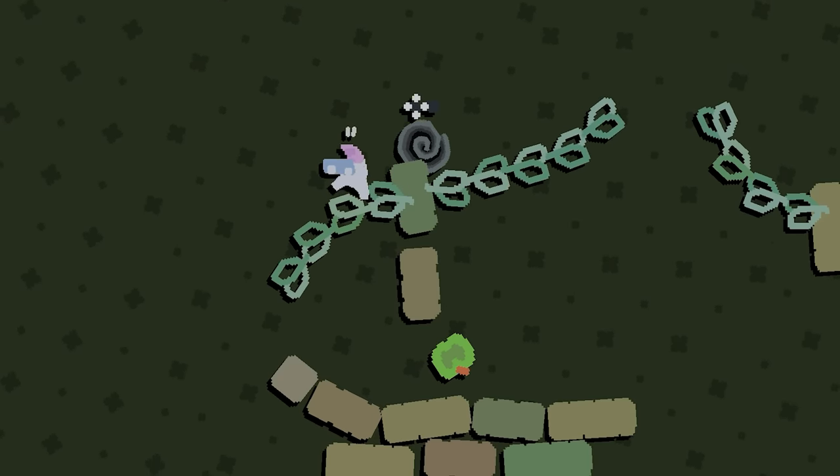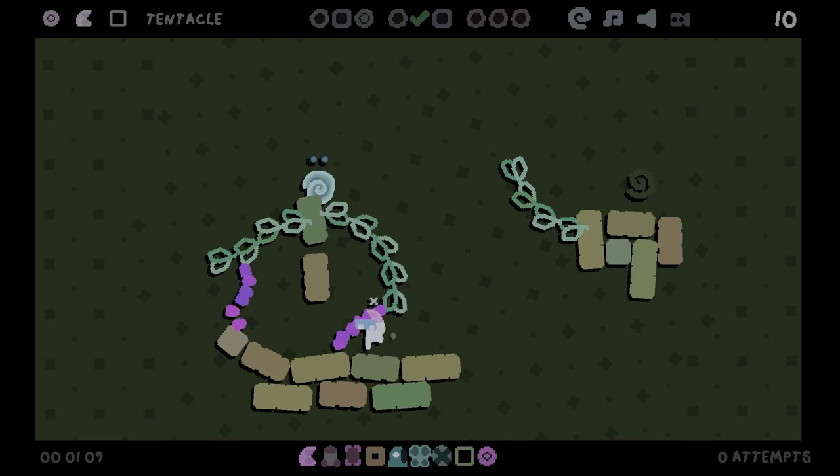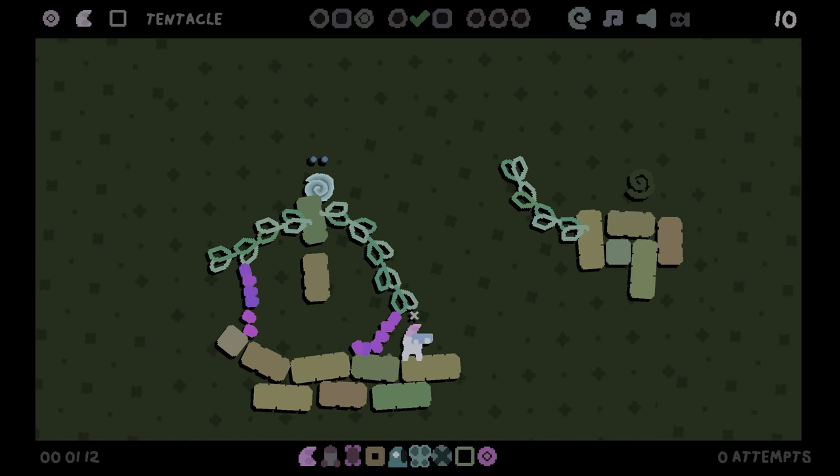So drag this apple off-screen with a tentacle, phase through this vine to reach the next apple, and — oh, can't get back up. Okay. Let me try that again.